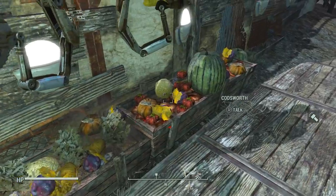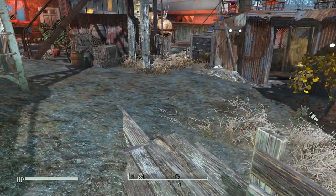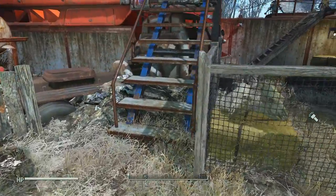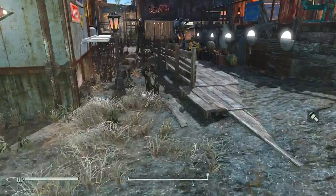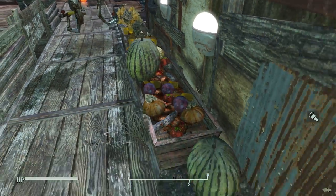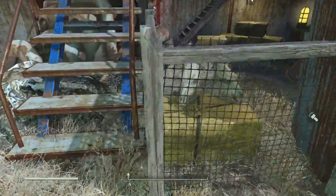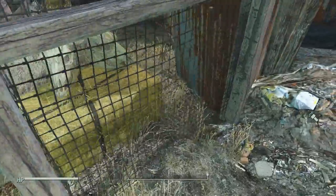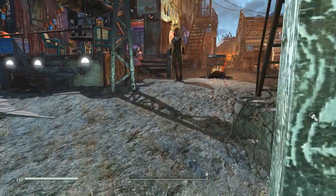A big downside is they are Brahmin troughs. I already had a Brahmin in this settlement fenced in with no way to get out, but somehow it did get out and immediately embedded itself inside a solid concrete wall with its head poking out feeding from the troughs. My solution was to kill it and enjoy a nice Brahmin steak — and there are the Brahmin skulls, my little tribute.